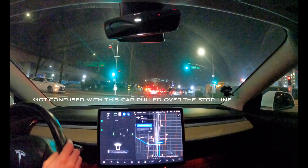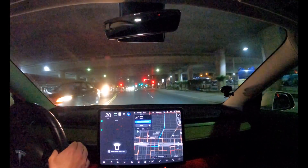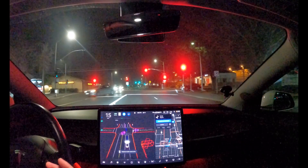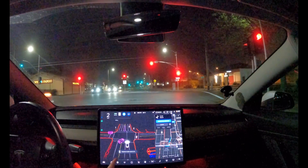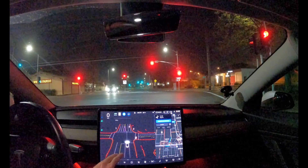It's struggling to turn here. That car turned and went way over the line — I had to disengage because it just wasn't going. See, it turned on the left turn signal again. I think it was confused because it couldn't see the lane lines with that car pulled out over the stop line. So that was actually a really unique scenario. But we're back in FSD mode now — that's why you see it jump wide.